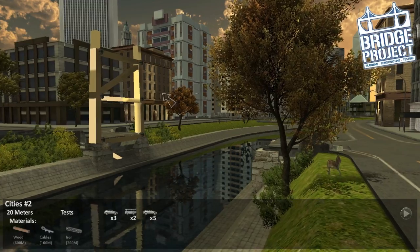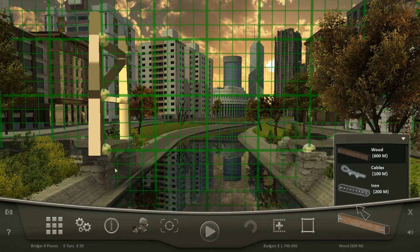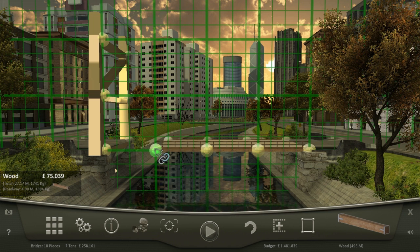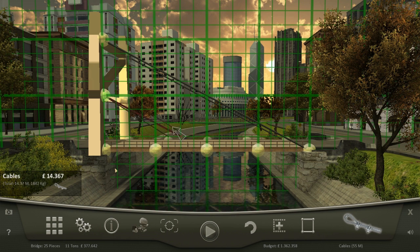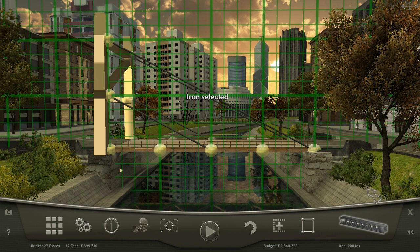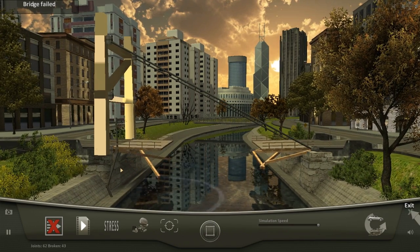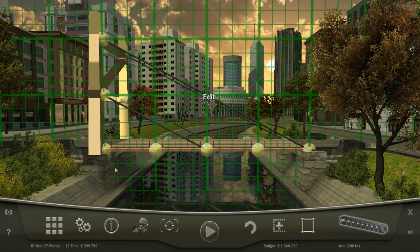Let's try City Two, see what that's like. This one's a bit different. We've got lots of cable and iron. Let's do our wooden way across, and then maybe some cable from up here — will that hold it? We shall see. Oh god, okay, that's not worked at all. Let's edit that bridge. Oh dear.